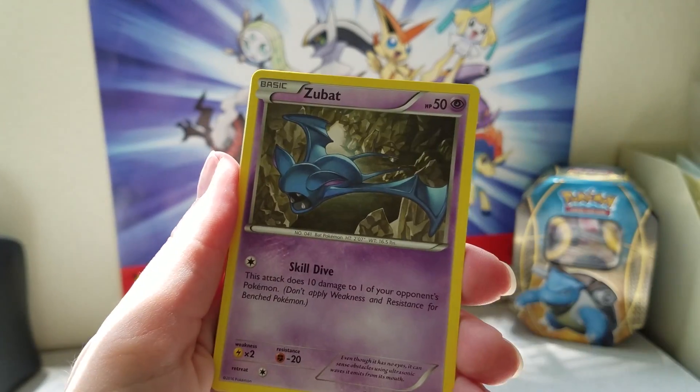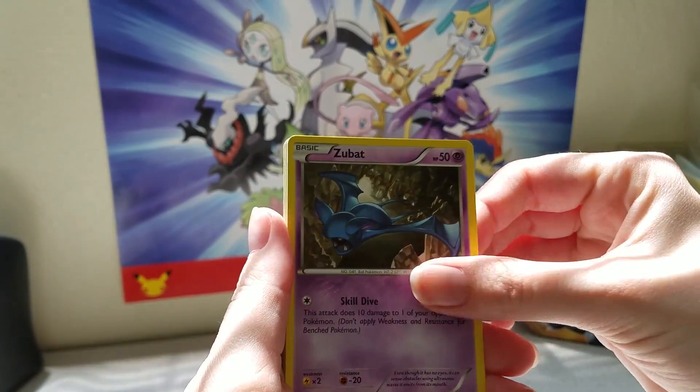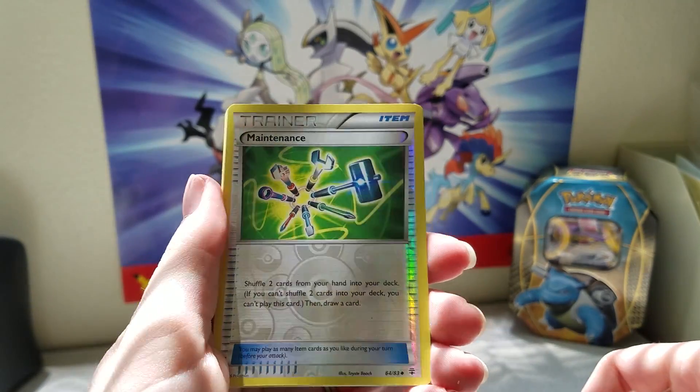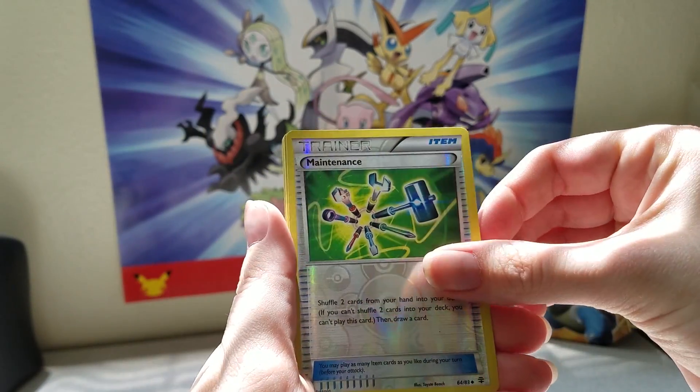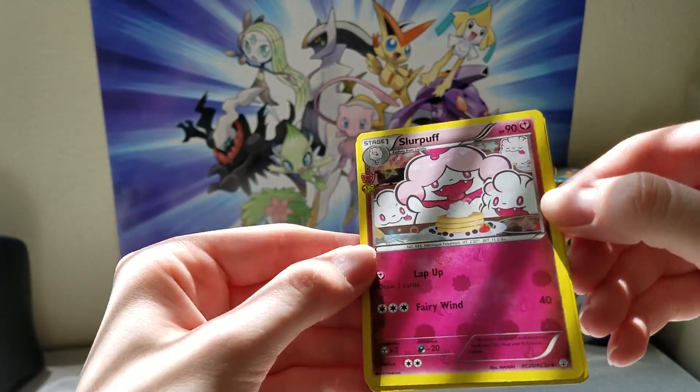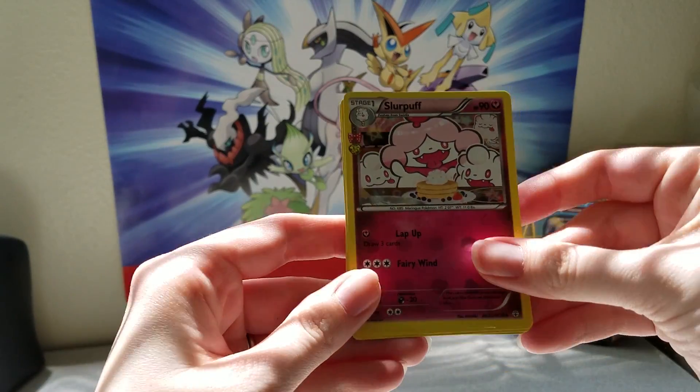Okay, so the way I like to do this is two and two. That usually puts them in the order I like. So starting off, we've got a Fire Energy, Tangela, Zubat, Geodude.